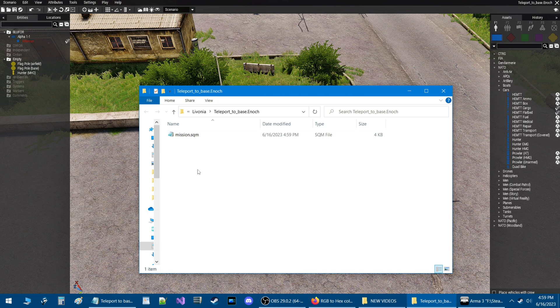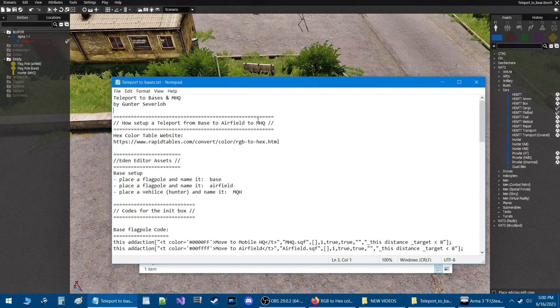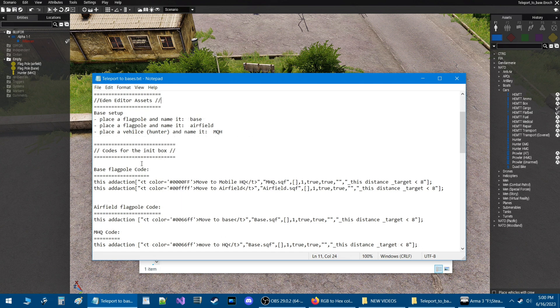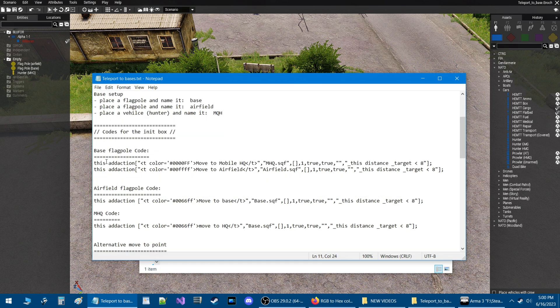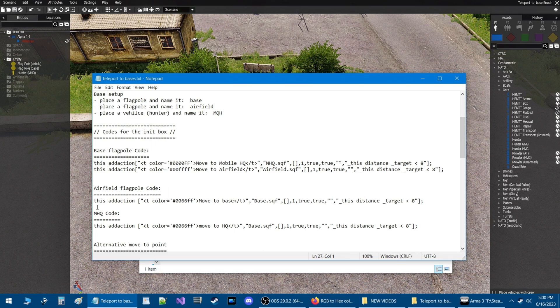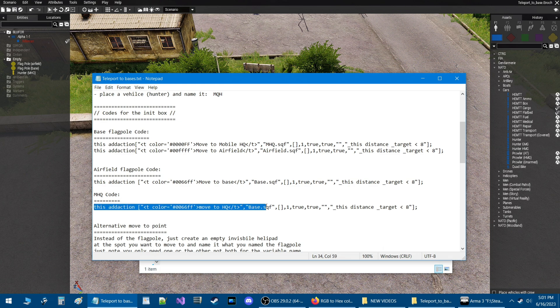I created a notepad document with all the codes and information for the scripts that you need. We placed our bases — a flagpole named 'base,' a flagpole named 'airfield,' and a vehicle named 'MHQ.' We're going to put some codes into the flagpole of the base, the airfield, and the MHQ. The base flagpole gets two codes, the airfield flagpole gets one code, and the MHQ gets its own code.